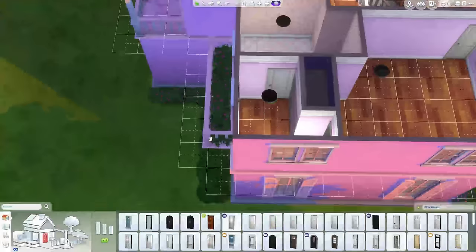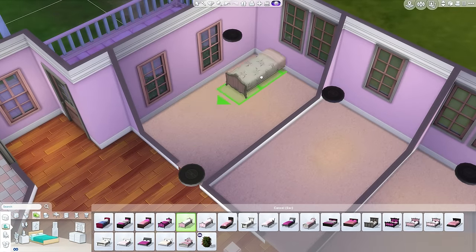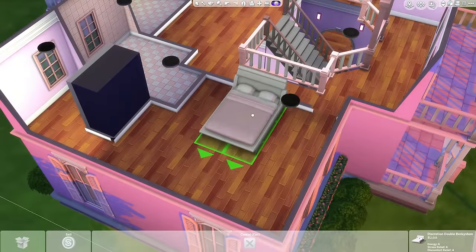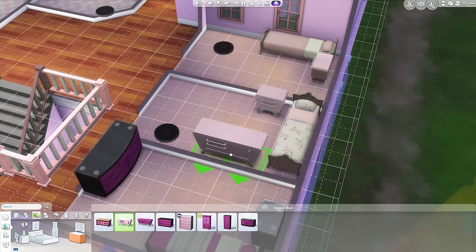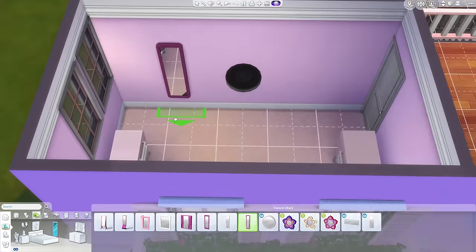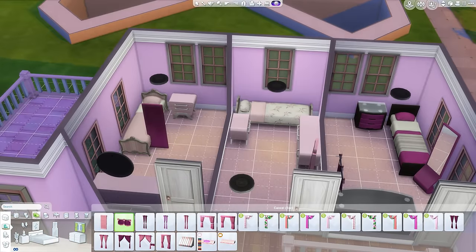I finally got a layout up the top that is working pretty well. We've got three equal-sized bedrooms on that side of the house, as you can see - fairly good-sized bedrooms too. There's a very limited number of pink beds in the game, so it was kind of hard to get variation. I put all the furniture in different positions so that the rooms didn't just look like a hotel with all the rooms lined up, which would have looked super repetitive.